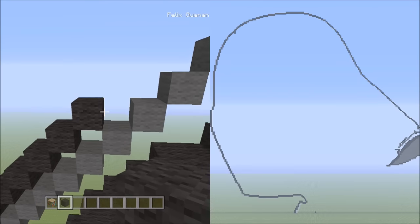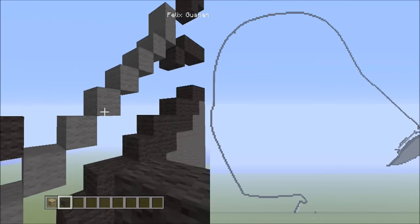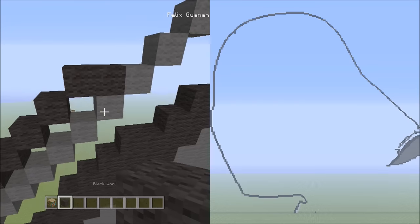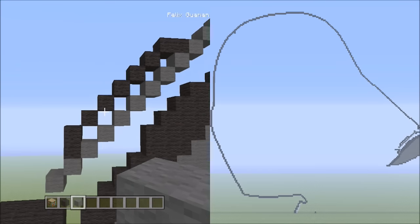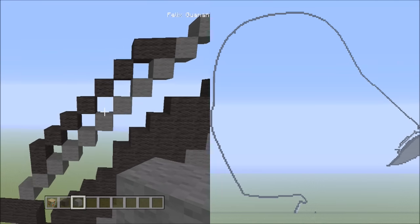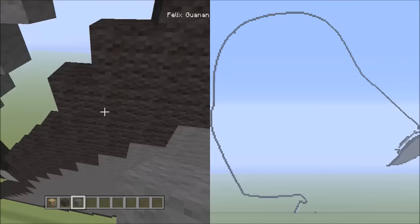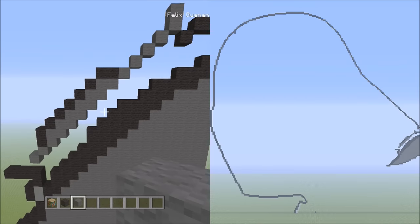Now we're going to be placing two blocks going across on the upper level to the right — that's one, two. Now we're going to be switching over to the gray wall, and with the gray wall we're going to be filling in these empty spaces here between the black and the gray wall. Let's fill those empty spaces with the gray wall.